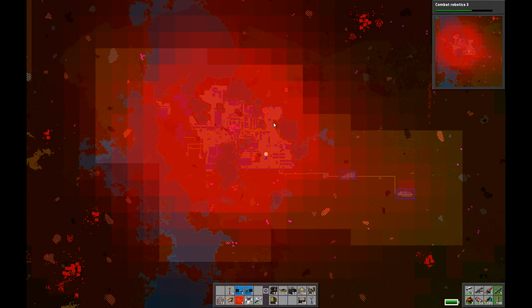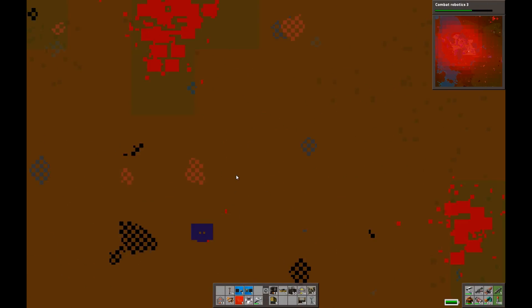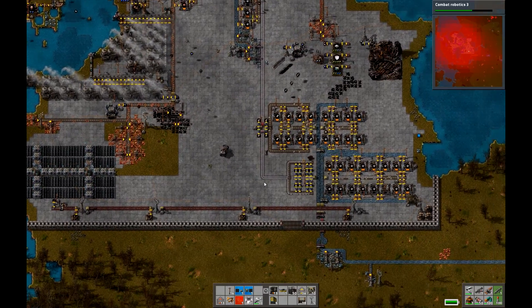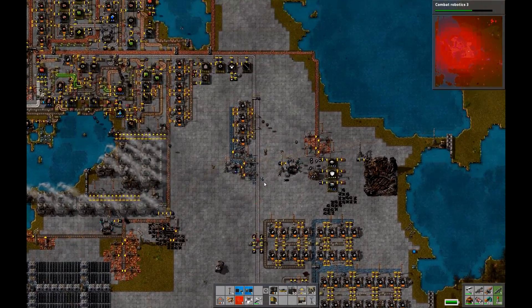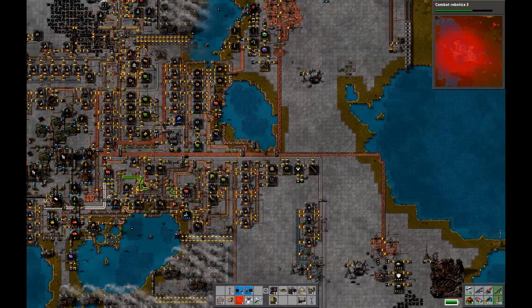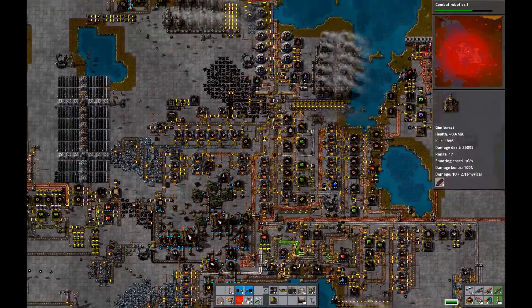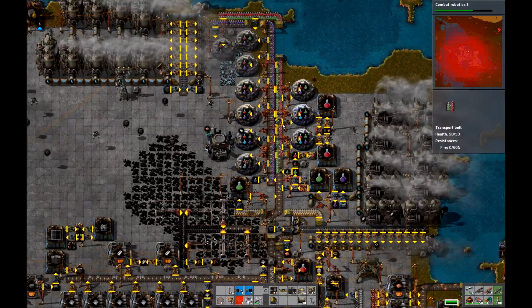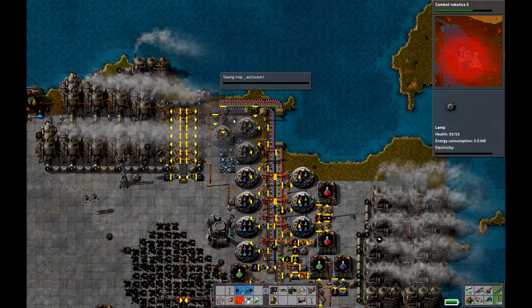I think that radar base got taken out again. That one's just way too close to that biter base, and I'm not going to be able to take out that biter base without combat robotics — which will hopefully be discovered soon. What are we missing? We're missing blue science — we just have no blue science left whatsoever.